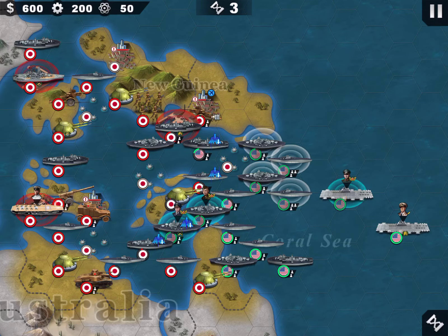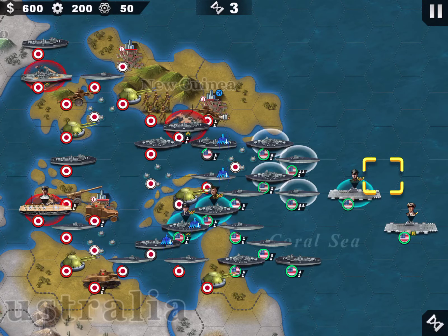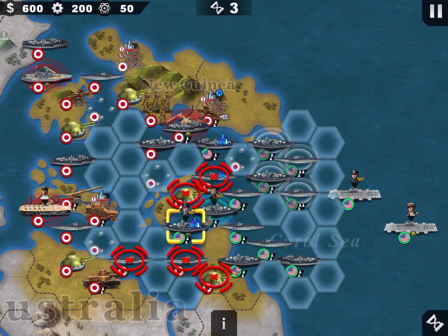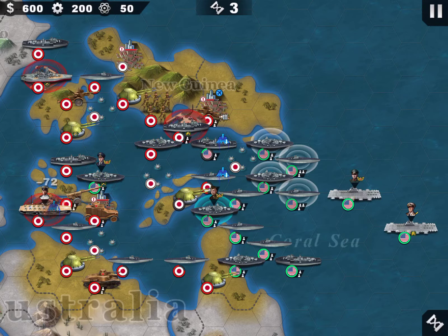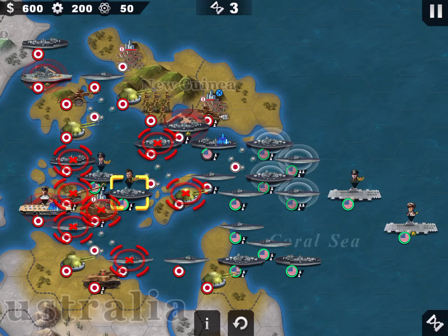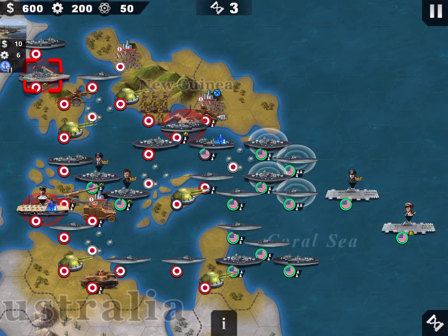I'll just wait for this guy to be killed. Now the priority is to clear my path. Storage is clear. Straight to Yamamoto also. The area is cleared. I will open a path to then go after this battleship. This harbor is easy — we can take it later.